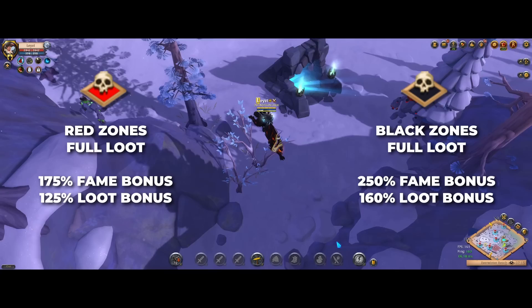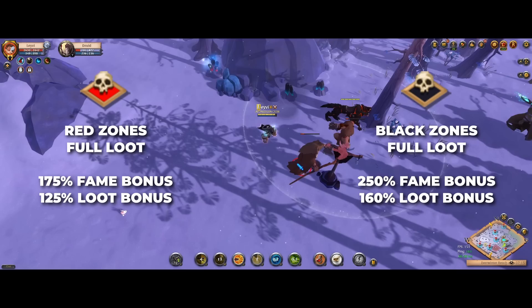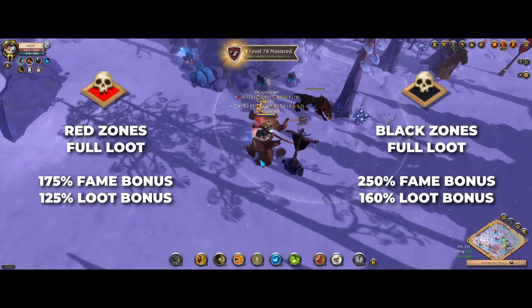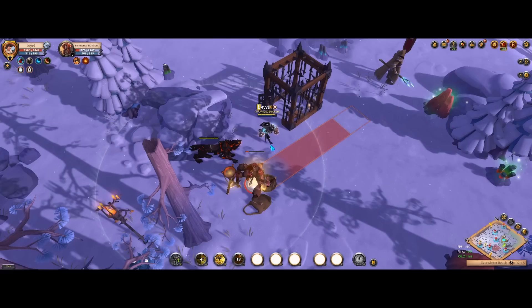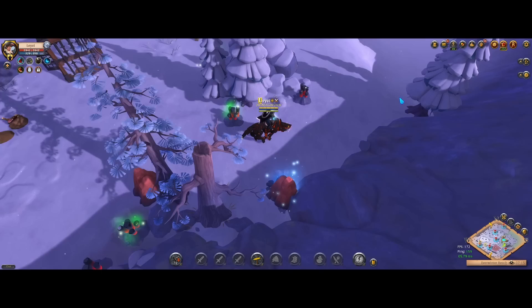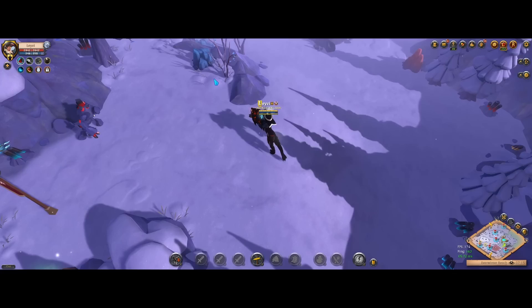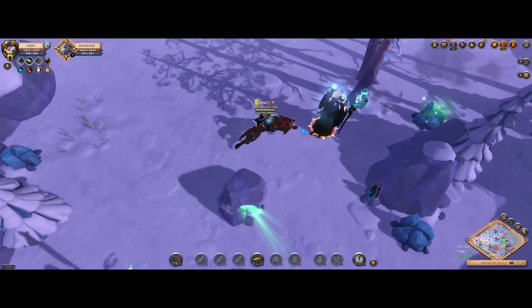Which is why instead you may want to farm roaming mobs in the red and black zones. The red and black zones are full loot PvP areas, meaning that if you die to other players within them you will lose all items on you including your gear. Which is why you want to go with items you're okay with losing when you farm roaming mobs in these areas. You should definitely consider farming them here because these zones make for much higher bonuses compared to the safe zones. Other than huge fame and loot multipliers, the PvP zones also have the possibility to drop the highest tier items whilst the safe zones do not. The safe zones are also limited to tier 5 whereas the PvP zones go all the way up to tier 8, which is the highest tier within the game. Naturally, the higher the tier of the mobs the more fame, silver and loot they make for.